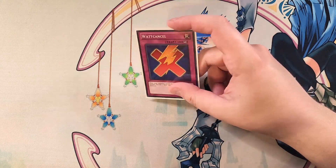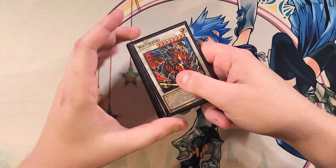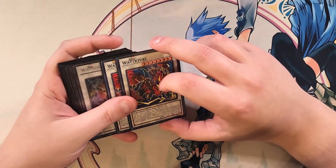That's it for the main deck. Let's get into the extra deck. For the extra deck, we're going to start off with two copies of Watt Kirin.